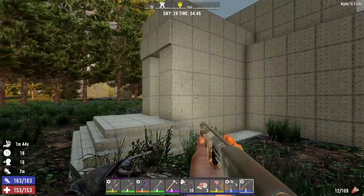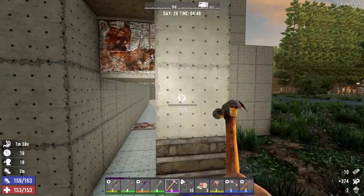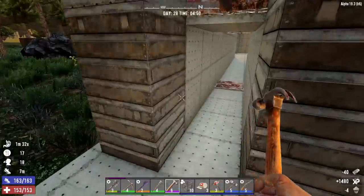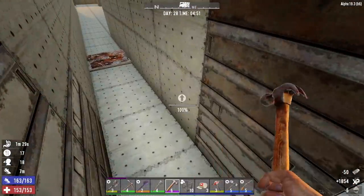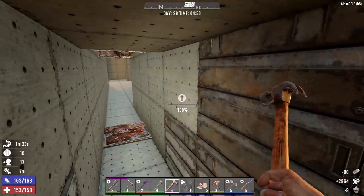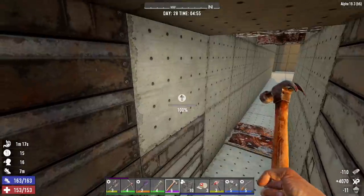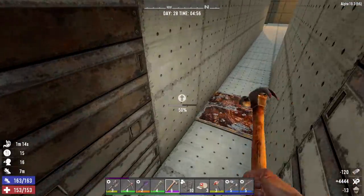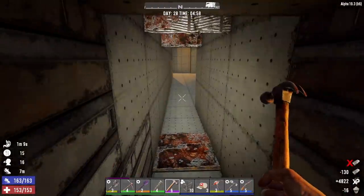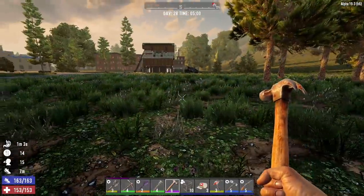The first thing we're going to do this morning is some upgrading to this base with steel. We're going to start with the hallway because now that we can craft steel, we can easily make some vault hatches. But I wouldn't want to put a vault hatch down in the hallway until the hallway is completely steel — it might cause issues. They'd have to beat through two blocks of reinforced concrete versus just one vault hatch. We're out of steel now, so we'll get to the hatches later.